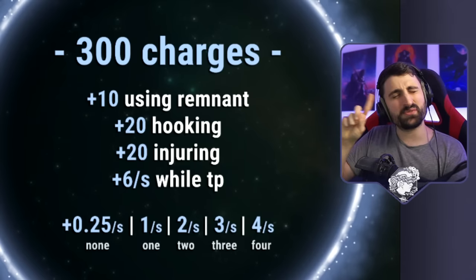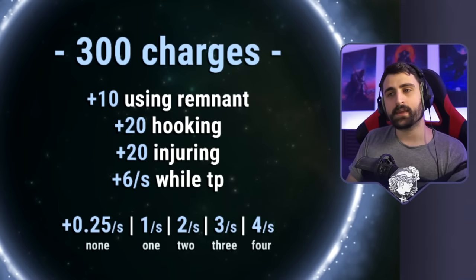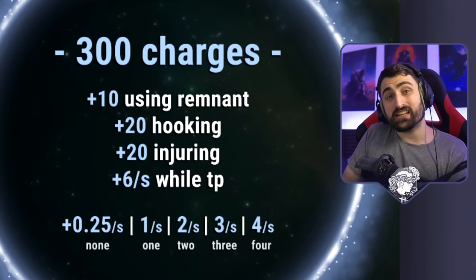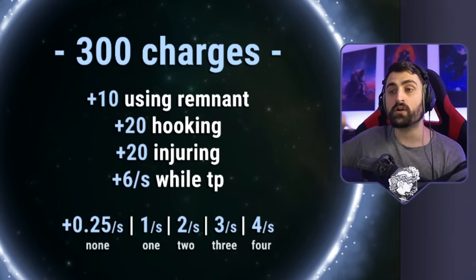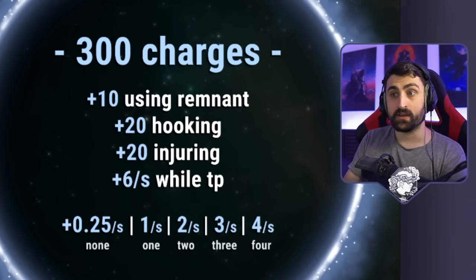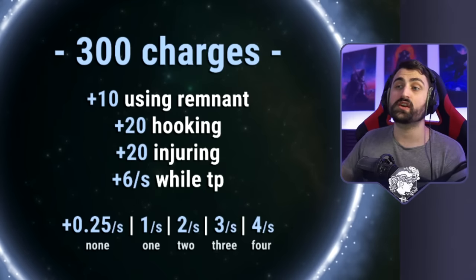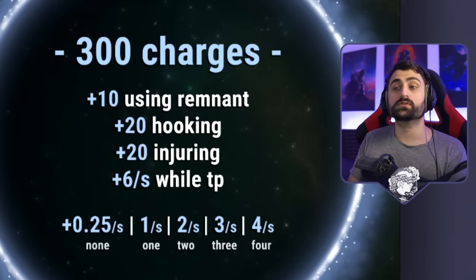Every time you injure — not down, but injure a survivor from healthy to injured — you get plus 20 as well. And critically, every time you're teleporting, during your teleports and while you're still in the locker, you get six charges per second. Sometimes you can stay in the locker for a little bit longer just to get your power quicker, which is really useful to know.